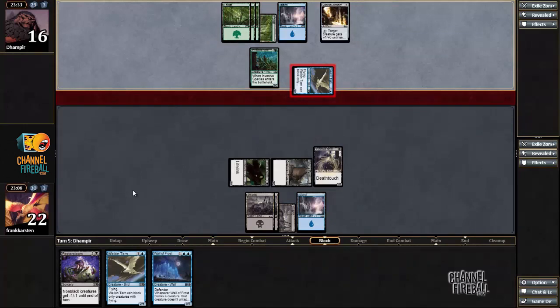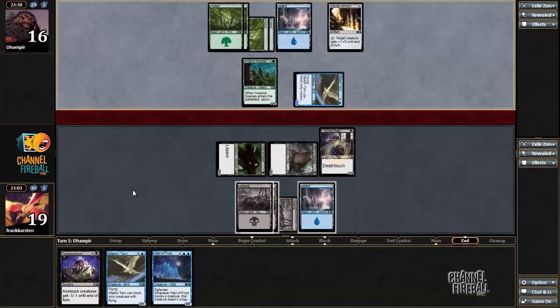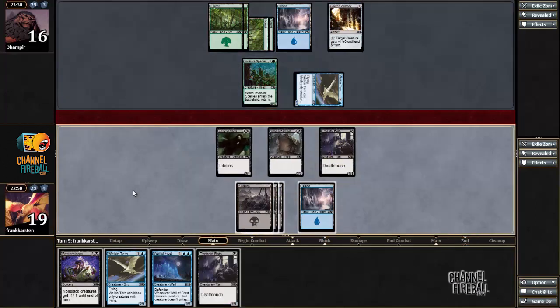Welcome Turn — it's going to put me down 2 to 19. He pumps once and then passes, which is very suspicious. What does he have here? Peel from Reality maybe? So this could be either Peel from Reality, or maybe Turn to Frog — but that's an uncommon — or Titanic Growth. Or just a stone cold bluff to get me thinking about all kinds of cards that my opponent wouldn't even have.